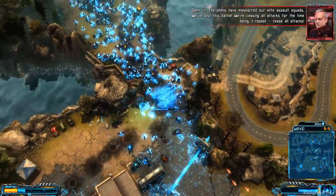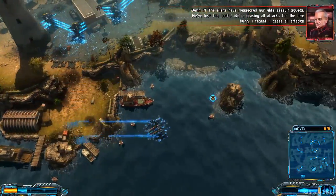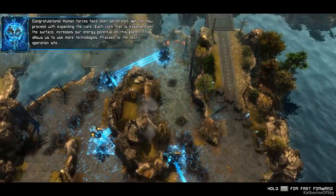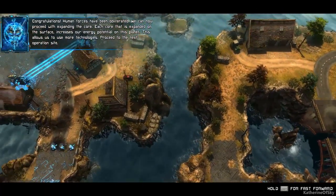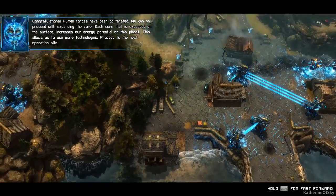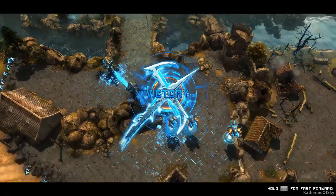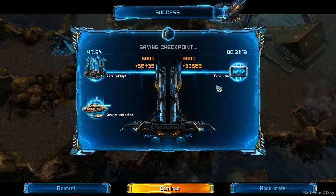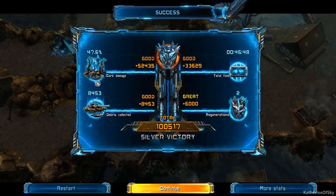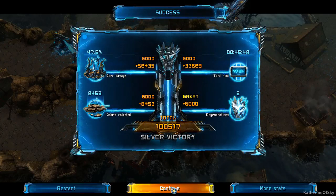The aliens have massacred our elite assault squads — we've lost this battle. We're ceasing all attacks for the time being — cease all attacks. That's right, you better get used to that fact, humans. Congratulations — human forces have been obliterated. We can now proceed with expanding the core. Each core expanded on the surface increases our energy potential, allowing us to use more technologies. Proceed to the next operation site. All right, we have achieved victory! Excellent. We collected some debris — 47% core damage, that's not great. Two regens. Silver victory — I think I can live with that. We shall continue.